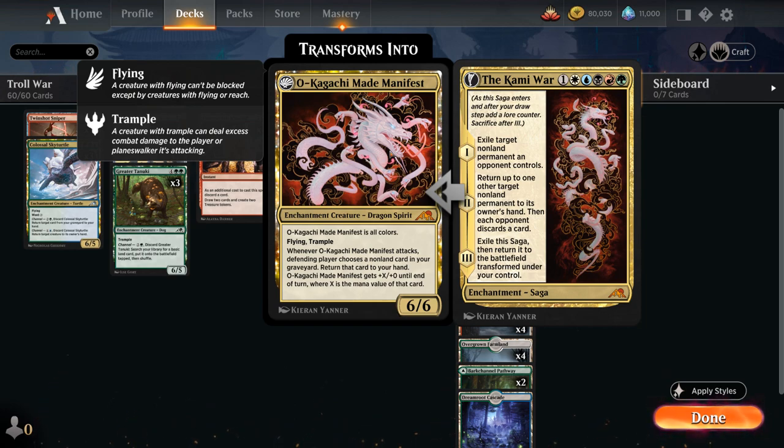Finally, it transforms into a 6/6 flying trampler that whenever it attacks makes the opponent choose a non-land card in our graveyard to return to our hand, and then it gets additional power equal to its mana value. It's a very powerful card if we can cast it, but being 6-mana and 5 colors is quite the hurdle to overcome.